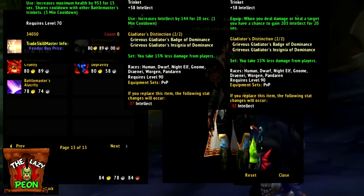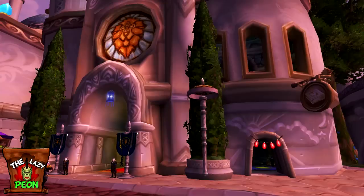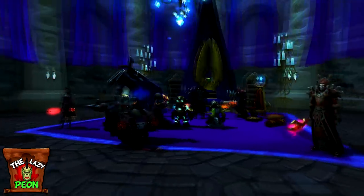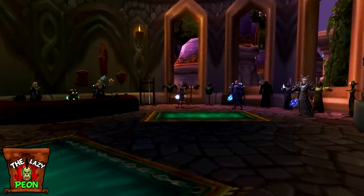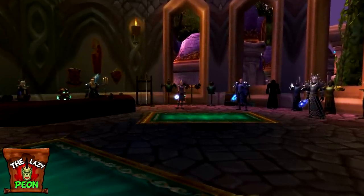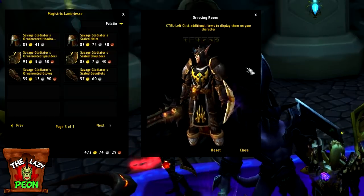The next place we're going to look is Dalaran and this is usually the first place I come to find a transmog set. For Alliance you can find your justice vendors inside the Silver Enclave, and for Horde you can find your vendors inside the Sun Reavers Sanctuary. Here you'll find five vendors that will sell you various armor pieces and sets for gold, including a full set of Season 5 Deadly Gladiators PvP gear and a full set of Season 5 Savage Gladiators PvP gear.